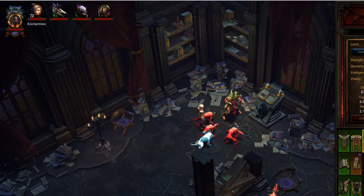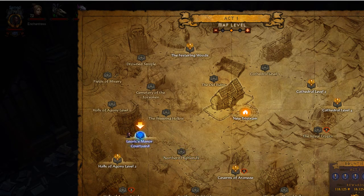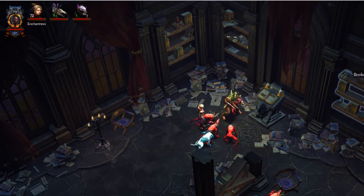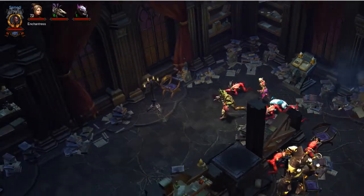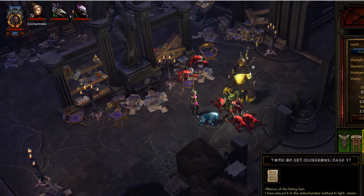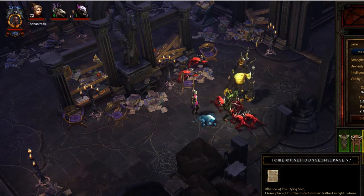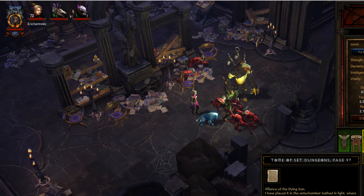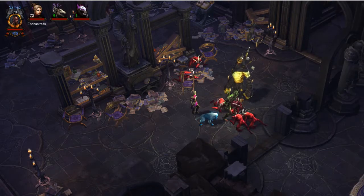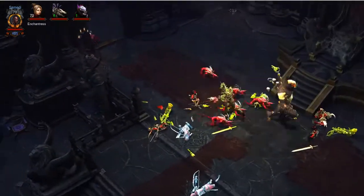So what we do know is where this is. We are in the Royal Quarters - we went into the Leoric's Manor Courtyard. You walk in the door, and maybe it's just the first time you do that, but Assylla's headless ghost will guide you to the Royal Quarters, which is a new area, and then you will find the Tome of Set Dungeons. And if you are wearing a full six-piece set, you will get a page which has some rather cryptic instructions. It says "antechamber bathed in light, where hope grows eternal" - that sounds like something in the High Heavens to me. So there's a little bit of guesswork and riddling involved.